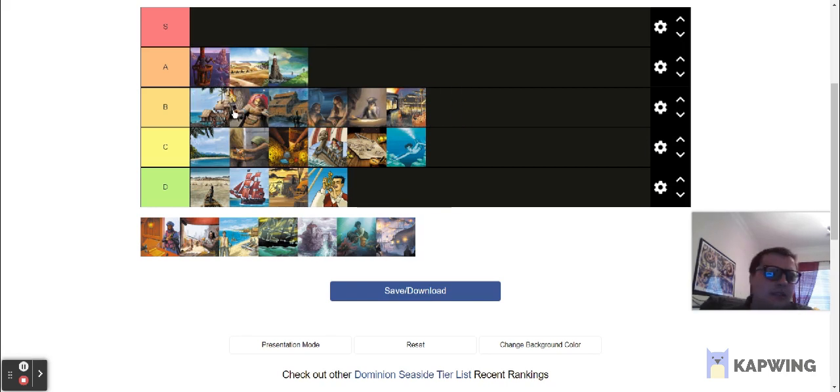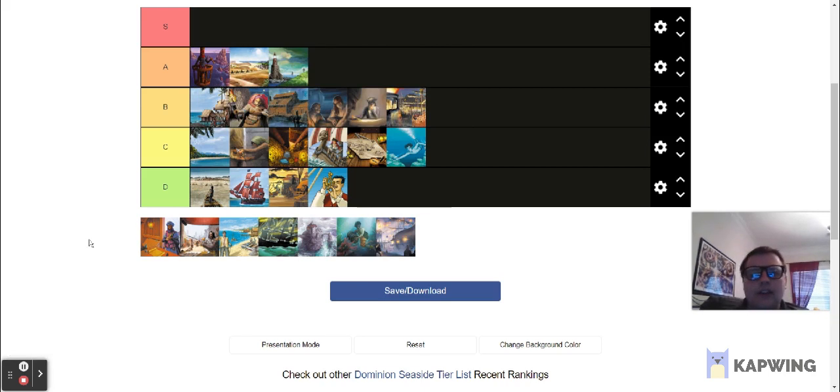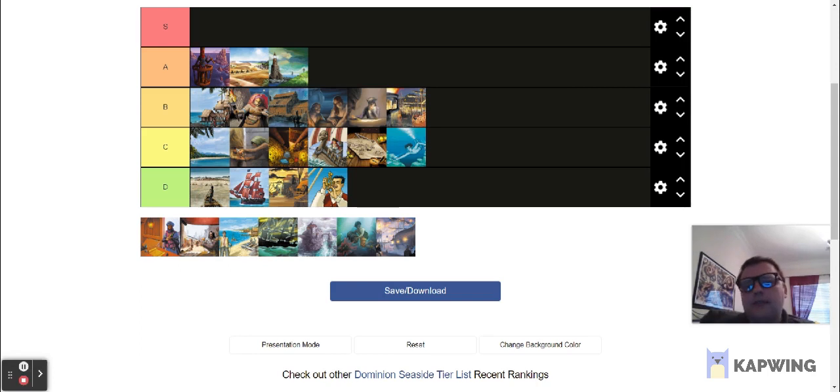Next in A tier is Lookout. Lookout is one of the riskier trashers in the game — it looks at three cards, you trash one, discard one, and keep the other. I hate this card, but I can't deny it's pretty effective. You can even open Double Lookout if you've got cheap cards in the kingdom. It does scout those cards without triggering bad reshuffles too often. It's a very flexible card. You have to be careful late in the game because you don't want to trash a province or a good card — sometimes you just have to eat trashing a bad card. Maybe stop playing Lookout at some point in the game. It remains pretty good — A tier for sure.